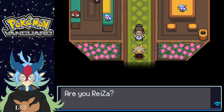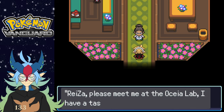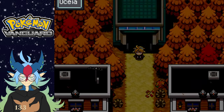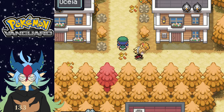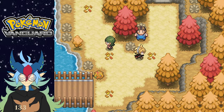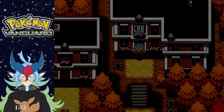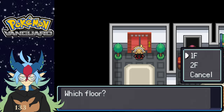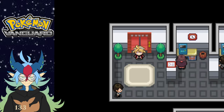Are you Raza? Yes. Wonderful. I have a message from Alf: Raza, please meet me at the OCL lab, I have a task I need your assistance with. She's gonna give me an Eevee, bro. If she gives me an Eevee, that'd be fantastic. All right, let's go meet the mother — queen mama Eevee.